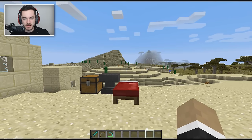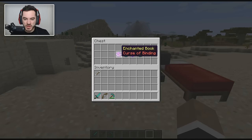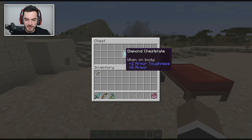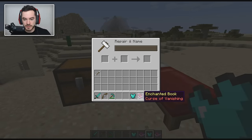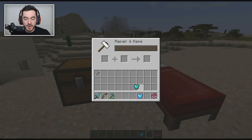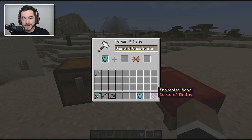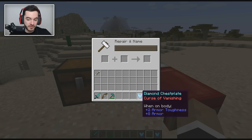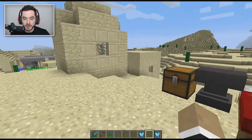Next up, we've got cursed enchantments. These aren't really something you'd want — you probably wouldn't use a book to put one on armor you're going to wear. But if you pull one from a dungeon that also has good enchantments on it, maybe it's worth it anyway. So the curse of vanishing: if you die with it on, it's just gone.